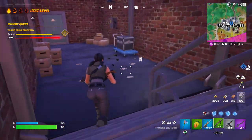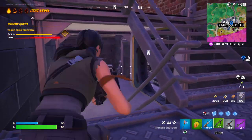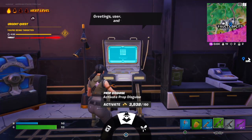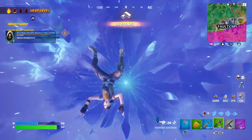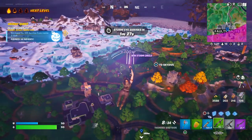We're going down into the vault to use the aces intel to buy the rift service. I know there's someone in here, so that's quite concerning, but I'm going to try it anyway. It is as simple as that — there were people around, which was very dangerous.